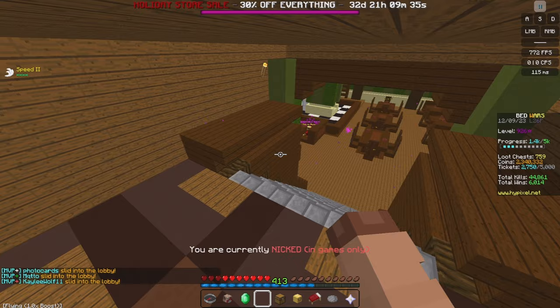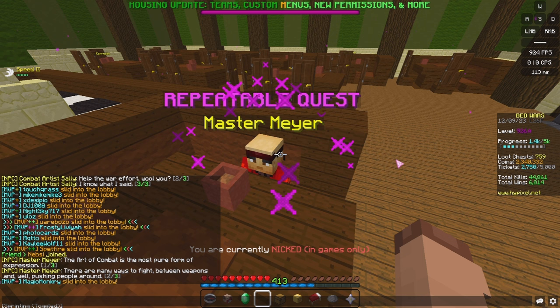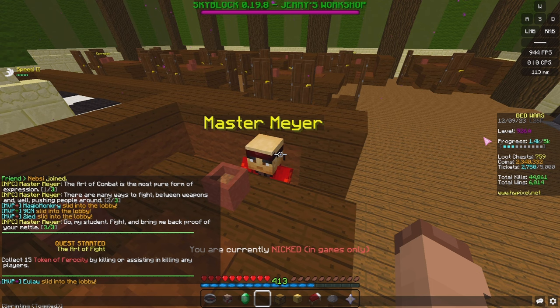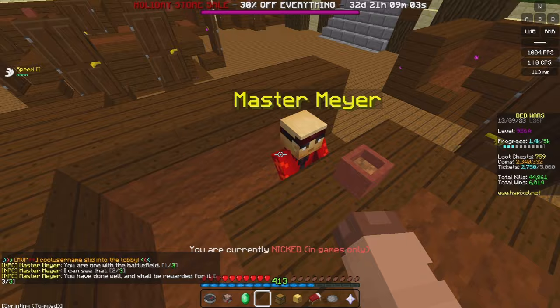If you want to come back down to the little room where Don Expresso is, there's another repeatable quest called Master Mayor. He says: 'The art of combat is the most pure form of expressing. There are many ways to fight — between weapons and pushing people around. Go, my student — fight and bring me back proof of your mettle.' Quest started: collect 15 tokens of ferocity by killing or assisting players. We already have that, so we claim it. 'You are one with the battlefield. You have done well and shall be rewarded.' 50 slumber tickets, 10,000 Bedwars XP, and another level.